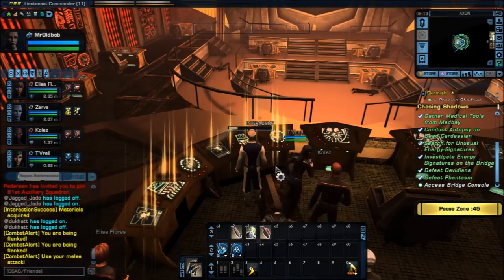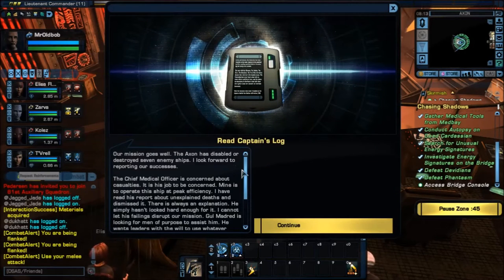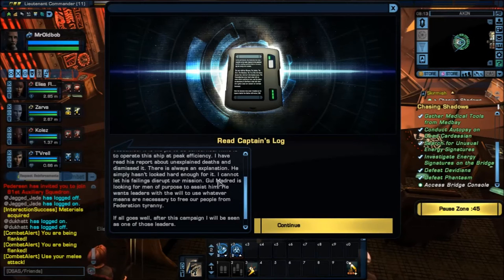Let's go check the Axion ship files. Captain's log: Our missions go well — the Axion has disabled or destroyed seven enemy ships. The chief medical officer is concerned about casualties — it is his job to be concerned; mine is to operate the ship at peak efficiency. I have read his report about unexplained deaths and dismissed it. There are always explanations — he simply hasn't looked hard enough for it. Gul Madrid is looking for men of purpose to assist him, with leaders who will use whatever means necessary to free their people from Federation tyranny.